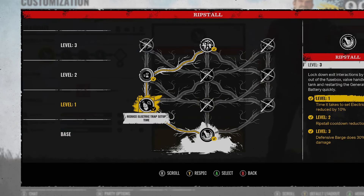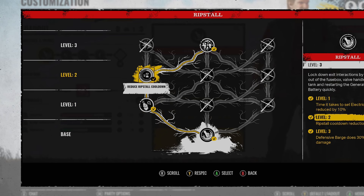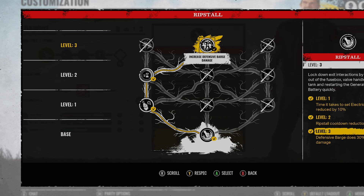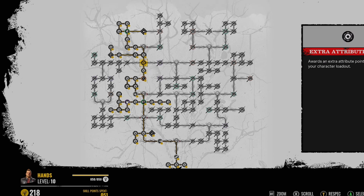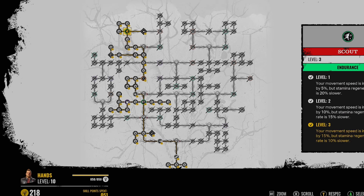For his ability skill tree, I go for the reduced electric trap setup time, reduce the Rip Still cooldown which is one of his most broken abilities right now, then increase defensive barge damage. For the skill tree to get all of this, you need to start here, move on to the left side, you're going to pick up some perks here, activate it right there, and scout is in the top left corner.